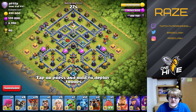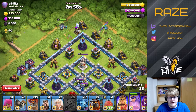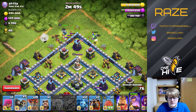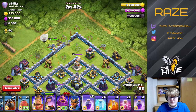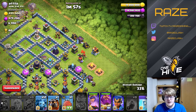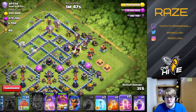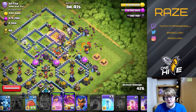So here we have the Itzu base. I really rarely three-star this with my normal armies, because my normal armies included mass e-drags and stuff, but all these defenses with two-tile spacing between them makes that impossible. Now we're starting the lalo at twelve o'clock and the queen is still in her own compartment and still alive, which is good — the queen is going to be able to help with a couple of defenses in the middle of the base while the lalo works its way around the outside.